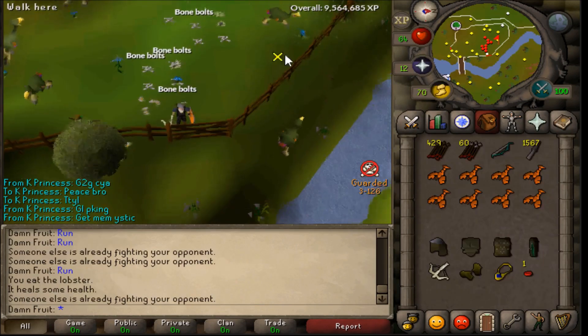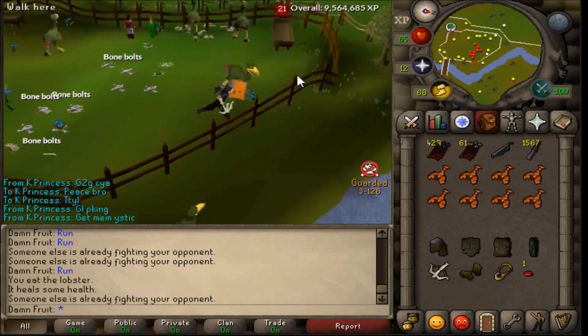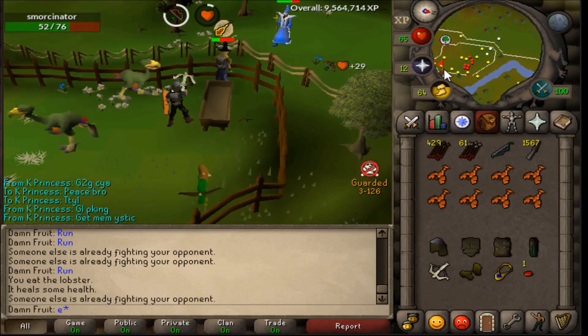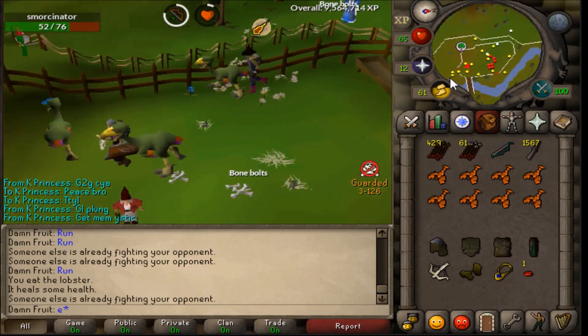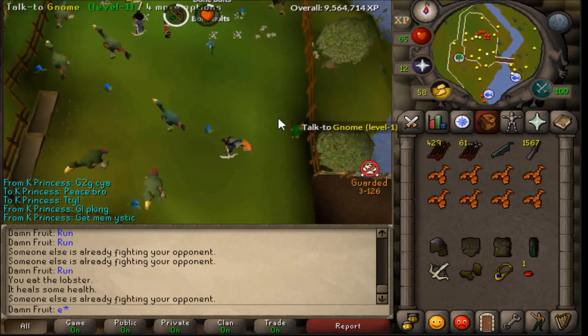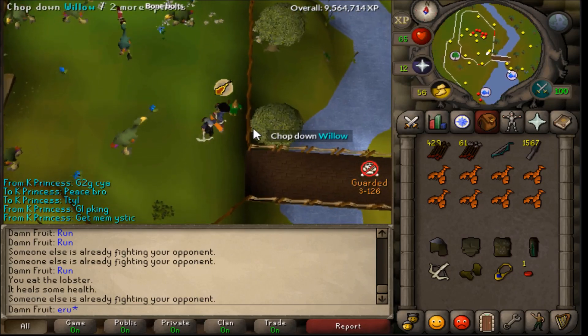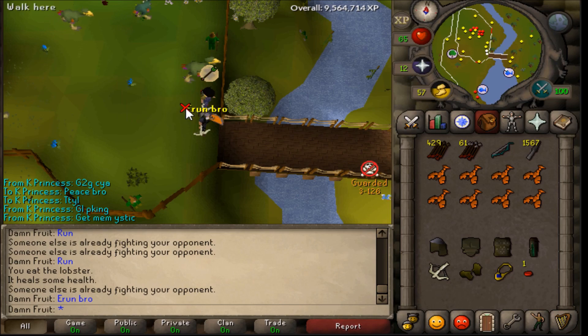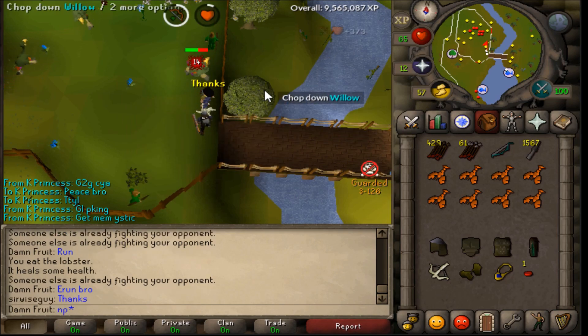It felt like only a couple hours until I got 70 range here. One thing about this training spot is sometimes PKers will come on the other side of the wall that's not safe and they will attack you with Entangle and a charged god spell. As long as you have food and you're not AFK you should be fine. In this clip I actually saved this guy by quickly taking aggro from the mage off of him.